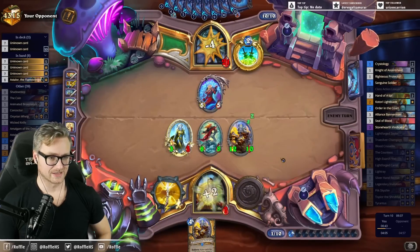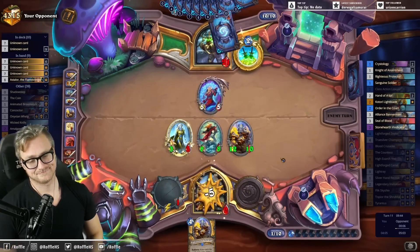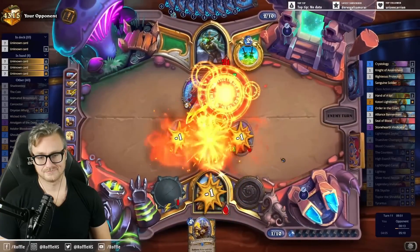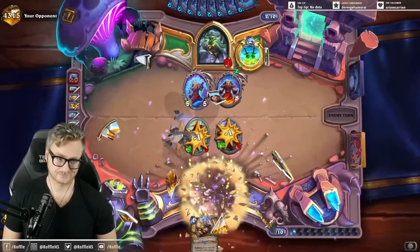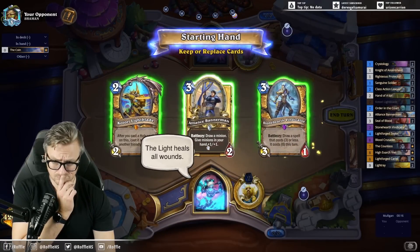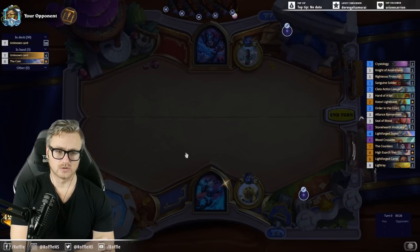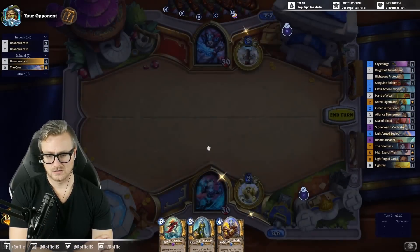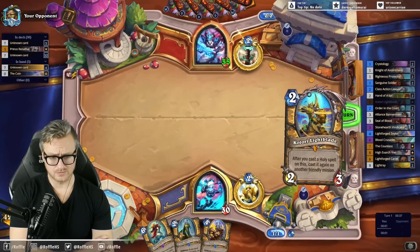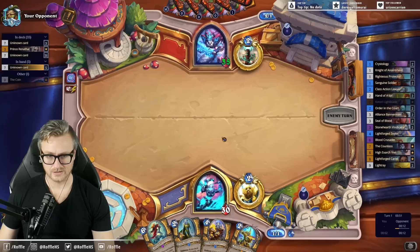Alright, let's give them the Astalor lethal. I could have made better trades and actually had a chance at surviving — if I had played the seal on the class action lawyer, just because I wouldn't have taken the five to face. I need a one-drop going into Even Chalman. Unlucky. Not sure if that's better or worse for me, because I do need a board to attack sometimes.